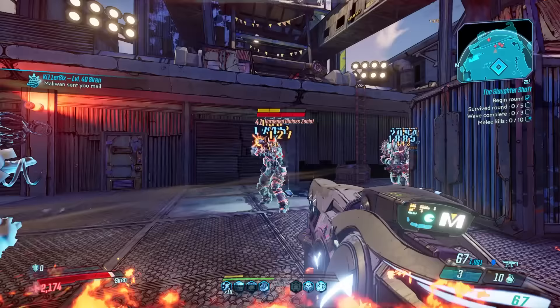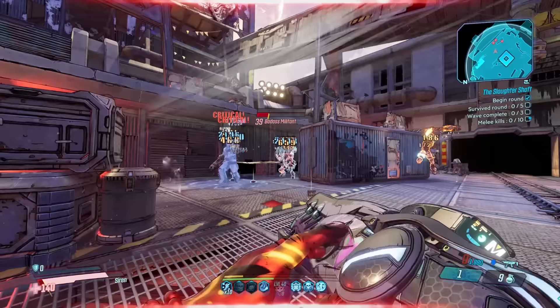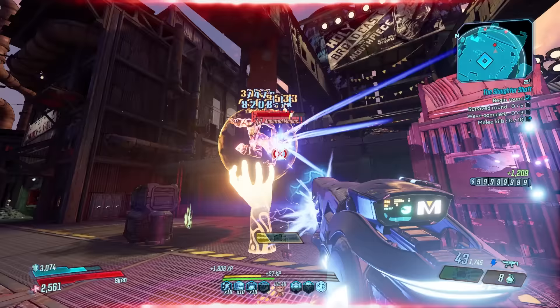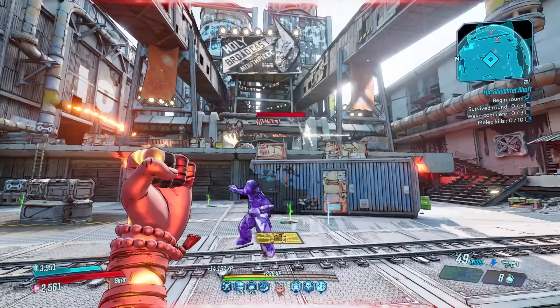The second best Amara farm is the Slaughter Shaft — just like farming the Scrap Traps, except swap your action skill element to fire. You can respec to this build, but it requires level 45 to hit enough skill points. This build has one point in Sustainment, which gives a lot of healing. Same approach: phase grasp, Recursion, watch everything die.